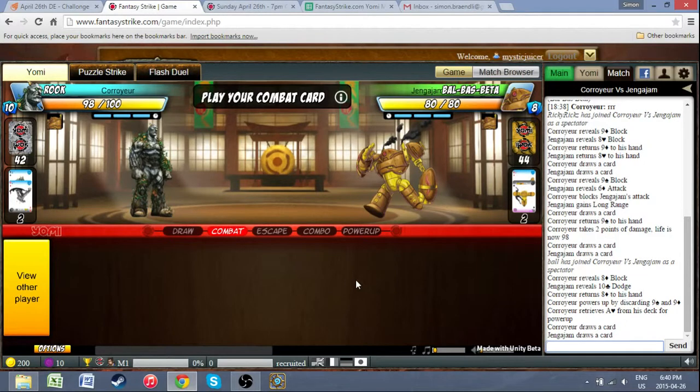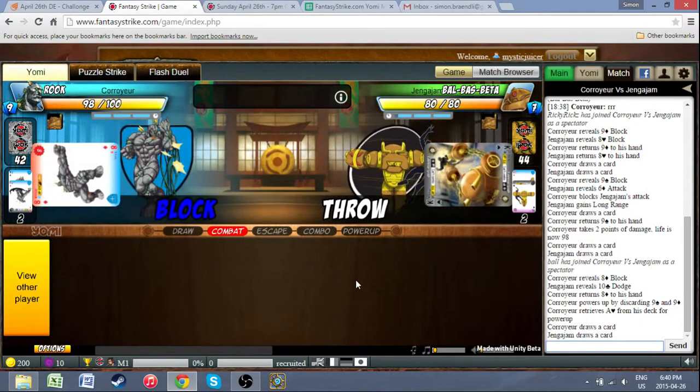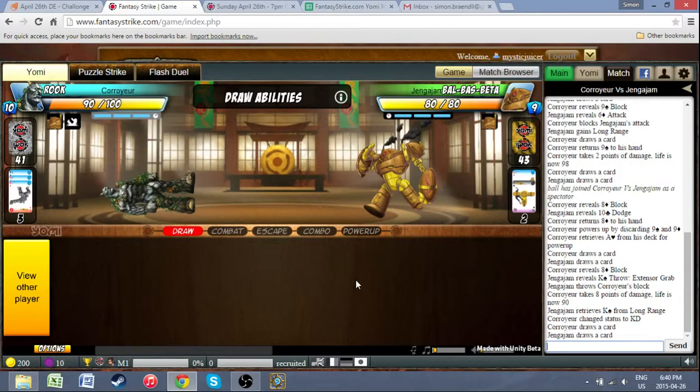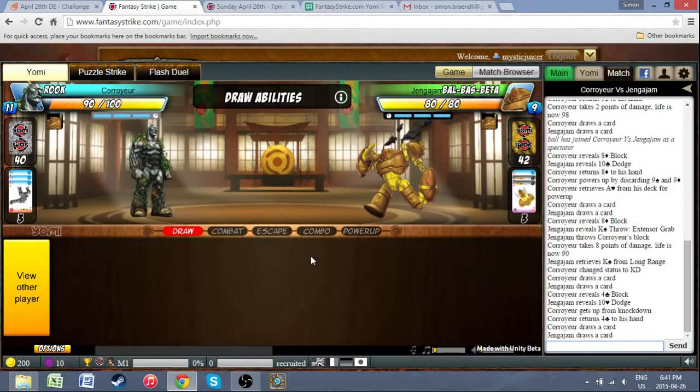If Jankajam has a throw, I'd throw here. Very unlikely that Rook is going to want to play anything but block until he has all of the tools that he needs. I've slowly come to realize that BBB's J is actually incredibly good at range in this matchup. It's a great tool anyway.